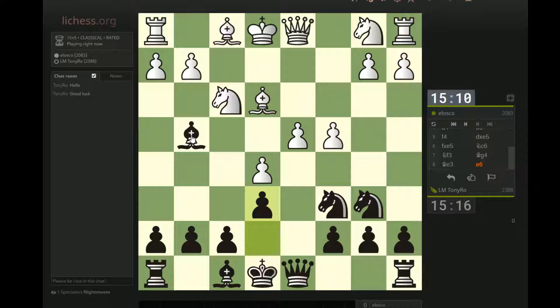It allows Bg4. Now the problem is I believe the threat is Bxf3, Qxf3, Nxd4. When I'm threatening Nc2, so he can't really take on b7. And if he plays Bxd4, Qxd4, Qxb7...